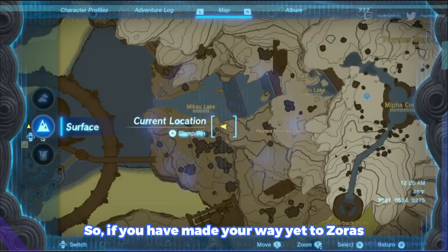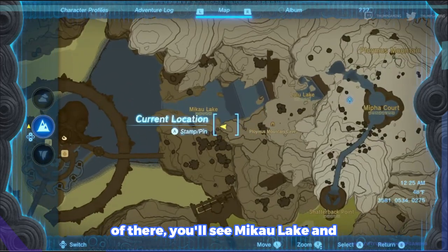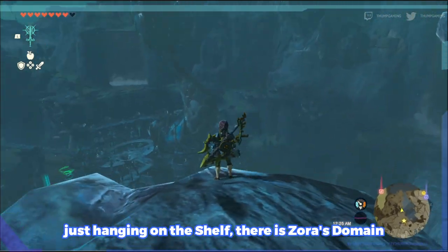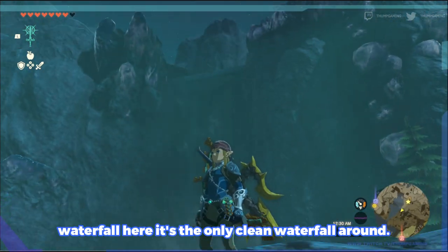If you have made your way to Zora's Domain, directly east of there you'll see Macau Lake, and there's a cute little cave that I'm gonna mark right here. Directly behind me you can see I'm hanging out on the shelf — there's Zora's Domain.